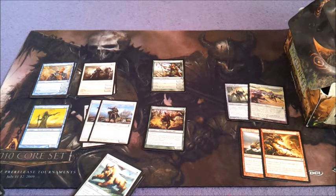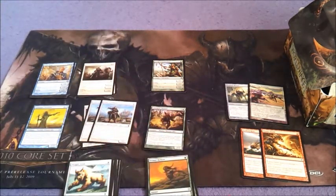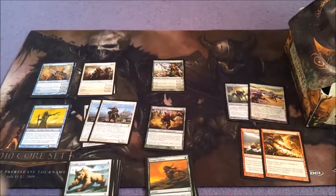There's quite a bit of landfall abilities actually as well. We've got Sphinx of the Lost Truths — another good card. We've got loads of card-drawing effects.